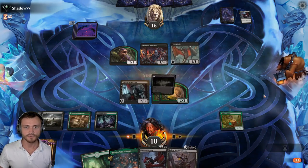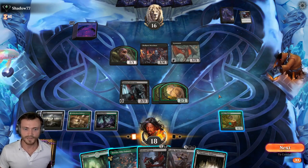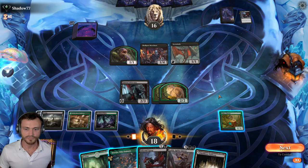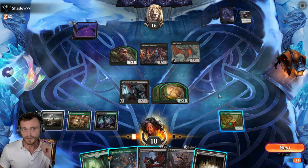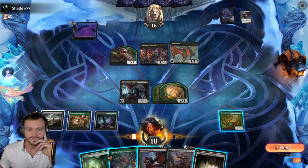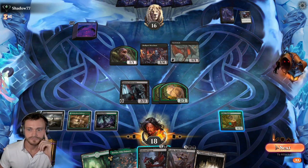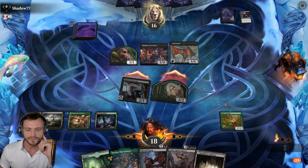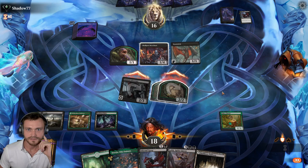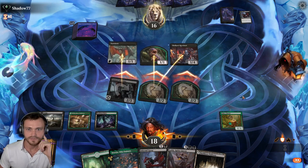Two attackers, my turn. They hold open a lot of mana — pretty suspicious. I don't think we power up the Chariot into this. We instead attack, see how they want to block, and maybe drop Lolth after. We have Infernal Grasp if we need it too. Let's see if they block here. Ideally we can get a Lolth down without needing to defend it super well. They want a double block there, a single block there.